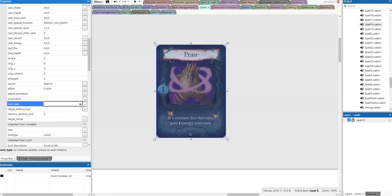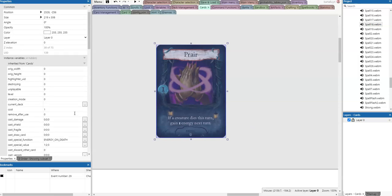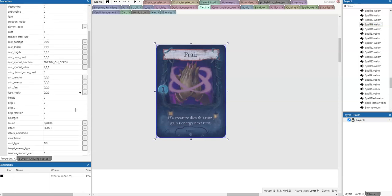The card type is a skill card — not a special enemy type, not 'remove a random card.' The target mode is none, of course, because it's just doing a skill. I think that's about correct.